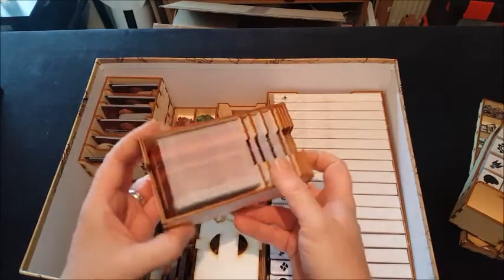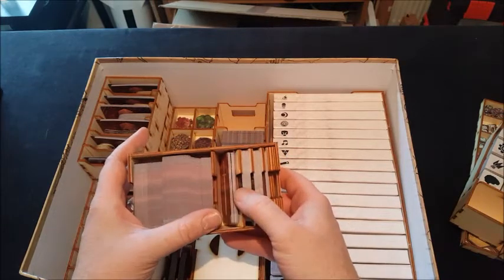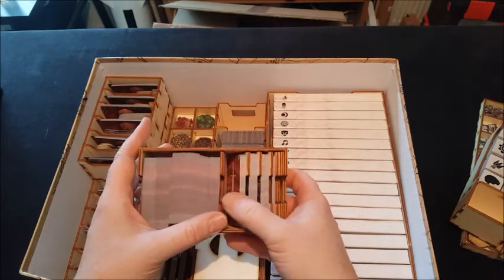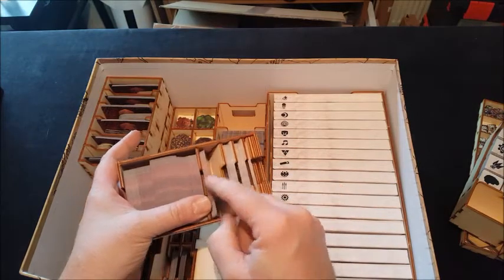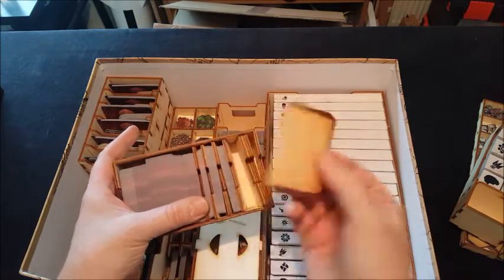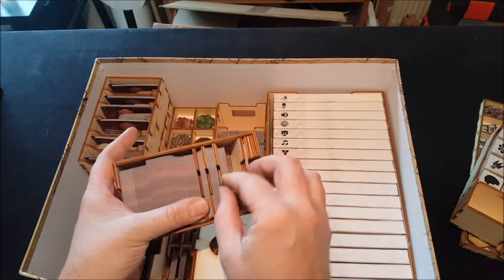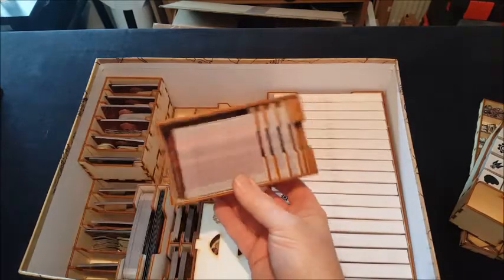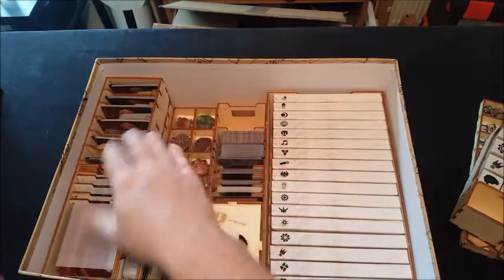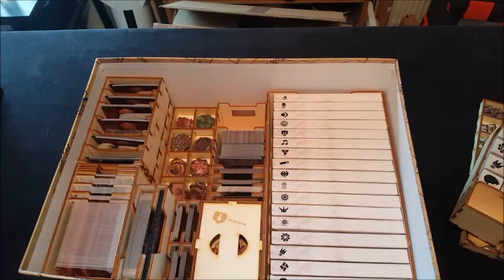Then we've got all of our small cards — items. I've got items from the solo scenario set. There are some personal quests as well. I don't want to show you cards in case there's any kind of spoiler, but all the small cards go there. Again, dividers, so you can divide them up however you choose to.